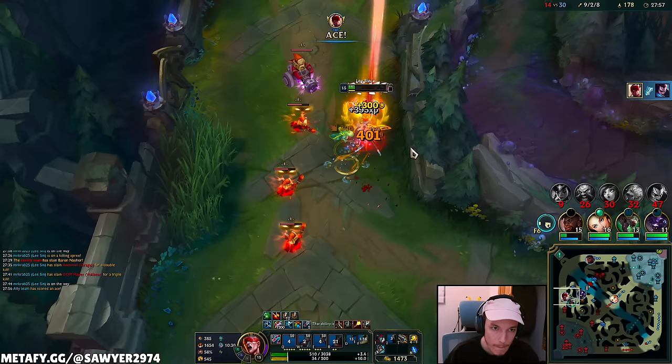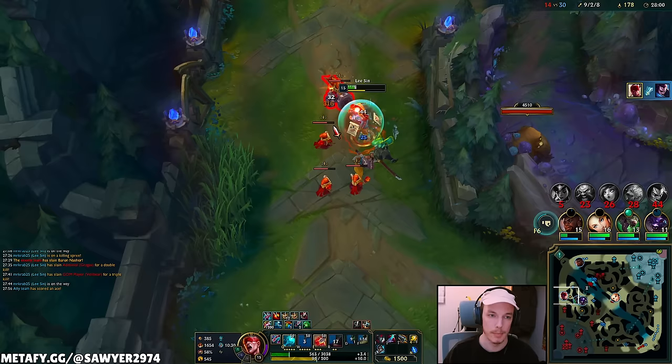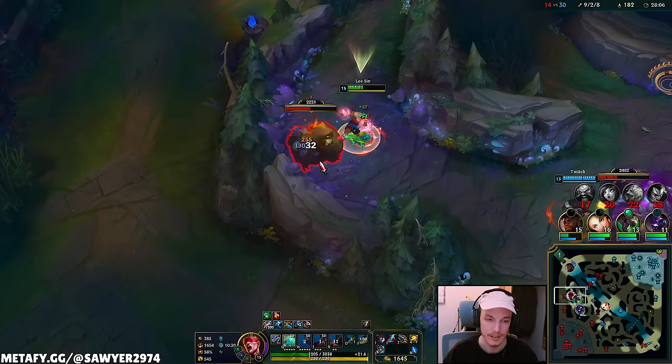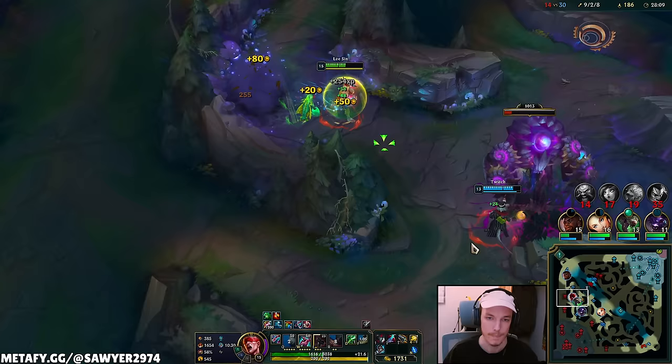Q, Q, he's knight — E, auto, Q. Yes, no wind wall! I aced him. For my missing Q in the early game and the wasted flash — you already know we were going to get a teamfight like that. God's playing.